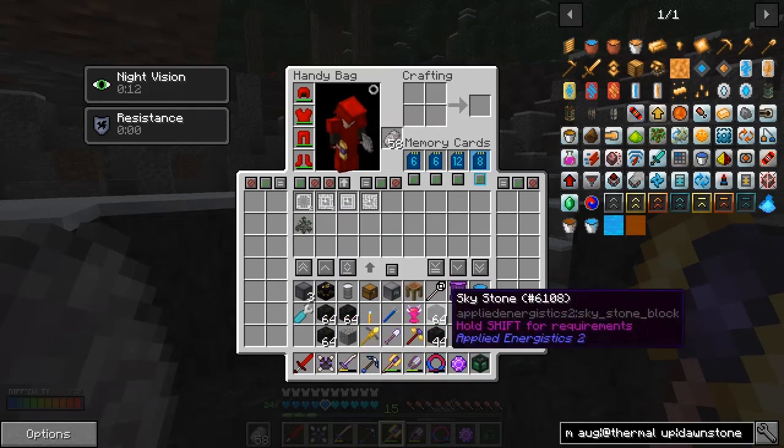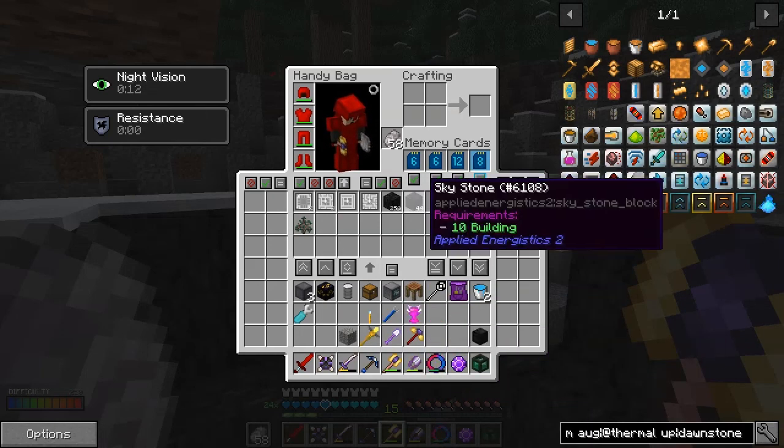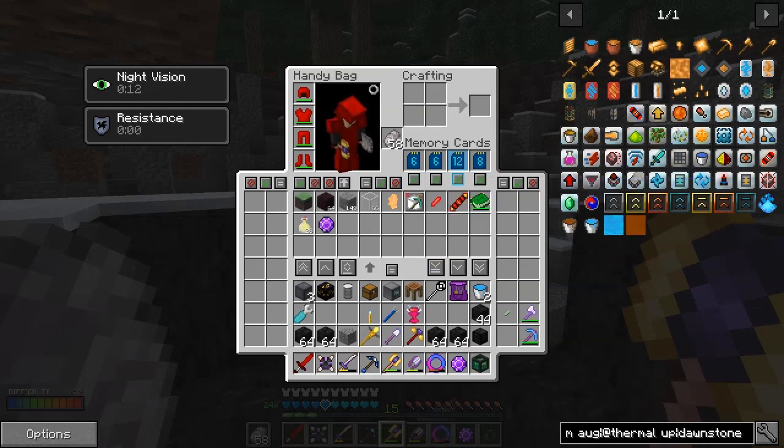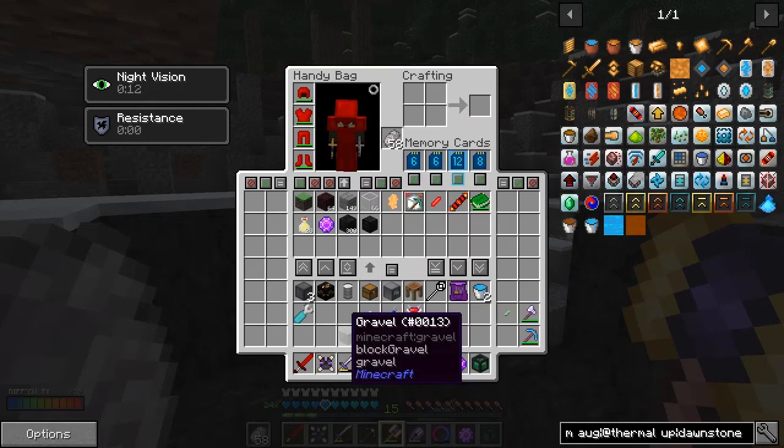...let's grab the calculation and silicon press. So all we have to do now — let's take that out, put it up here. 256 — let's do it into the 12-slot one, and it'll probably stack in completely. 300 — and we've got the skystone chest from that as well.